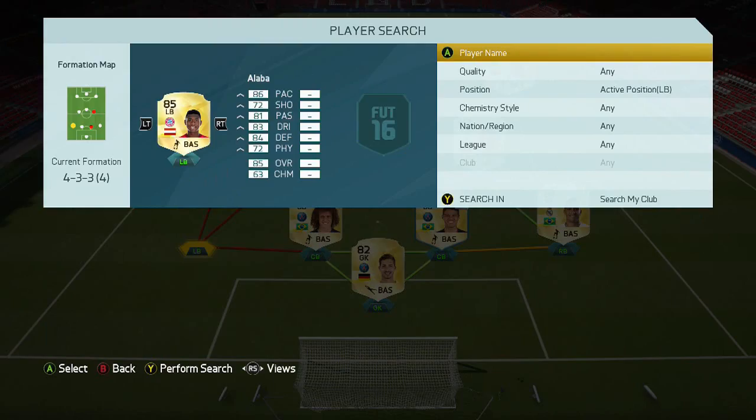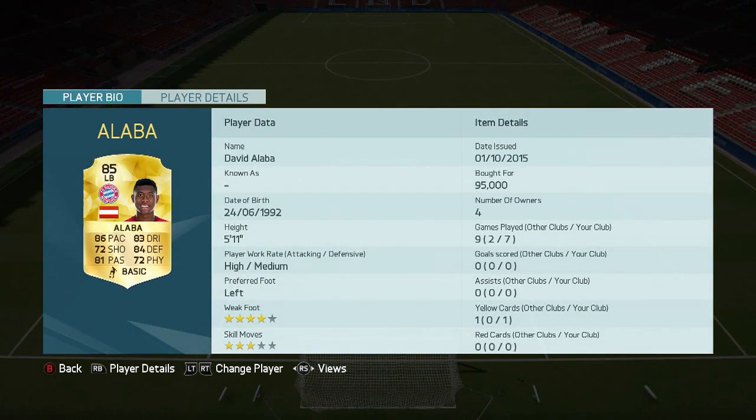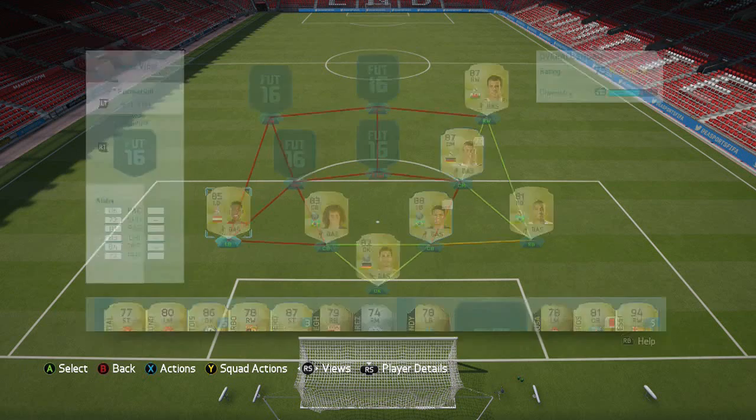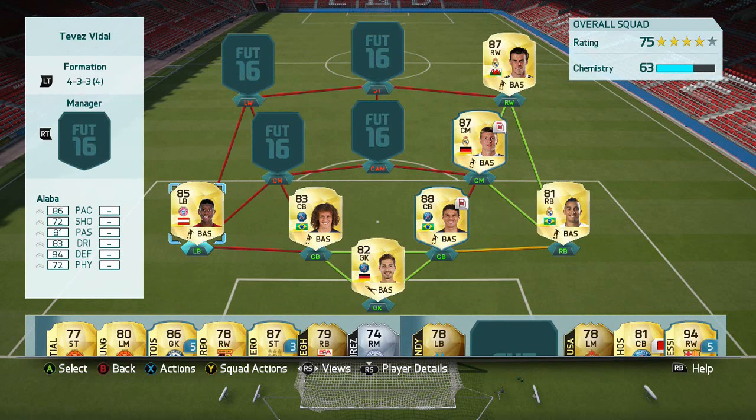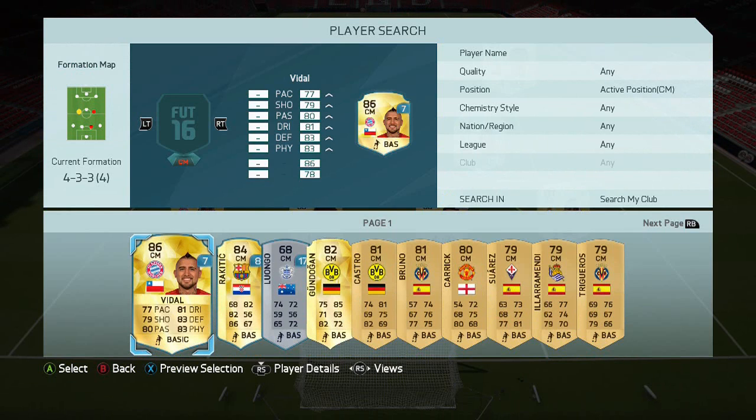On the left we've got the highest rated non-legend full back in the game, and that is David Alaba at 95k — for stats like that he's worth every penny. He's 5 foot 11, which is not too bad a height for a left back. If he were a centre back maybe he'd be a bit on the small side, but as a left back he's very very effective.